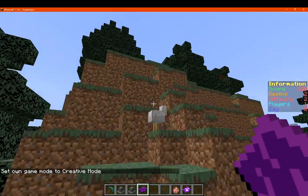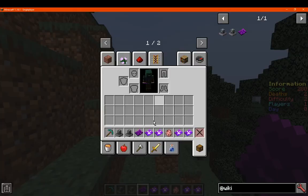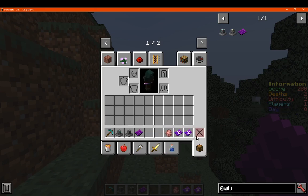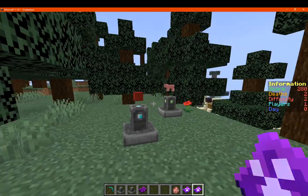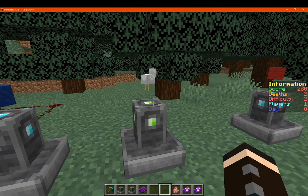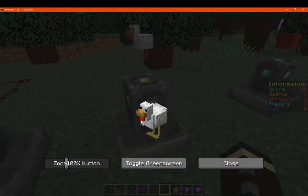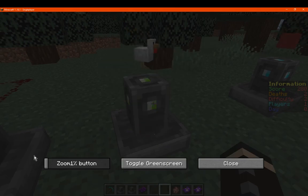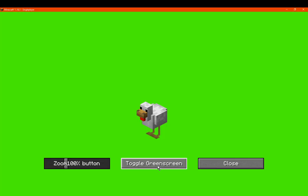Back in creative — there we go, it's already giving it to me no problem. For some reason survival just does not want to do it. Either way, to show how we present it: place down the entity zoomer, and it'll display a chicken, pig, or whatever mob you've got. You can change the size to be small, large, or regular, and you've got the green screen as well if you want.